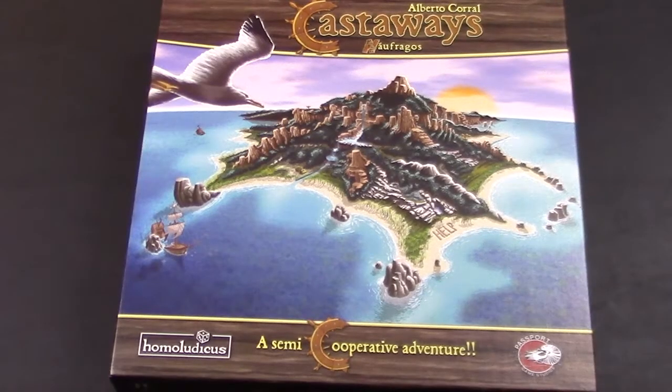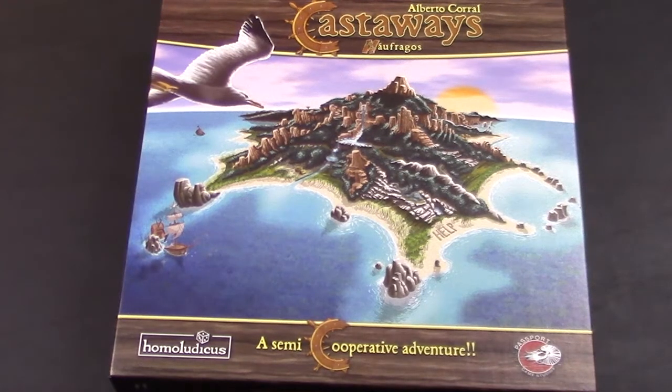Welcome to the This Board Game Life video look into the game Castaways by Alberto Corral, by Homaluticus Games and Passport Game Studios. This is the U.S. version of the Naufragos game. It's a semi-cooperative game for one to four people, plays in about two hours, and is for ages 14 and up. So let's see what we've got inside this game.